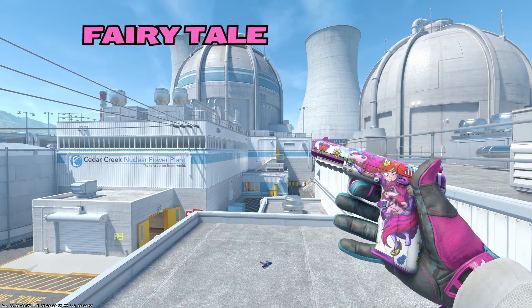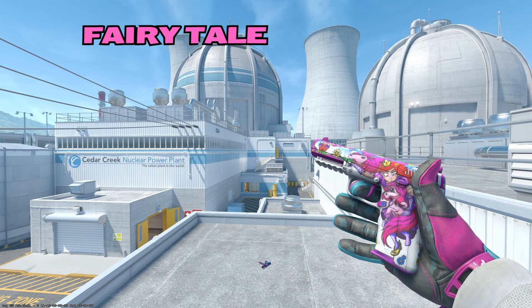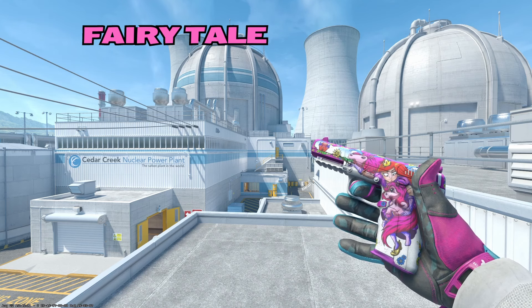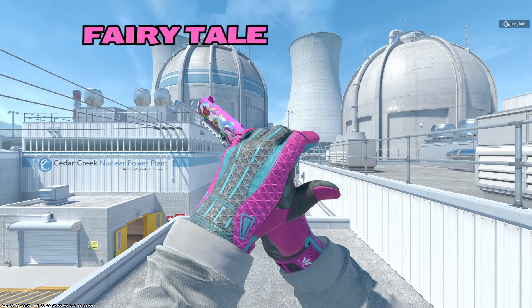Moving on to the Five-Seven, we have the Fairy Tail. I'm actually not a big fan of this skin. I don't mind anime skins with anime characters on weapons, but this Fairy Tail doesn't feel like an anime skin — it kind of feels like a cartoon, maybe like a My Little Pony-esque princess magical thing. But hey, if that's your vibe, this is a great pink skin. It's got vibrant colors and the artwork isn't bad by any means, just not really my thing.